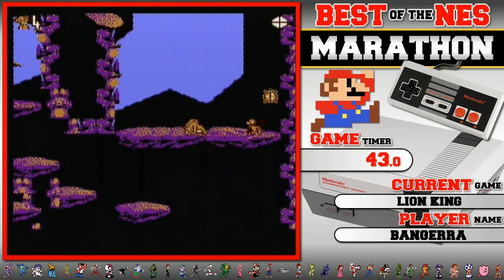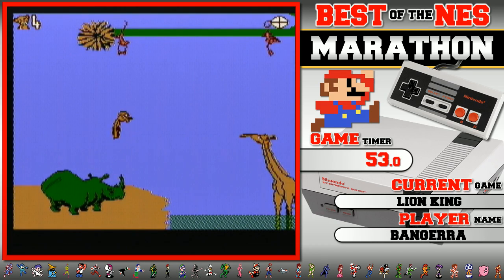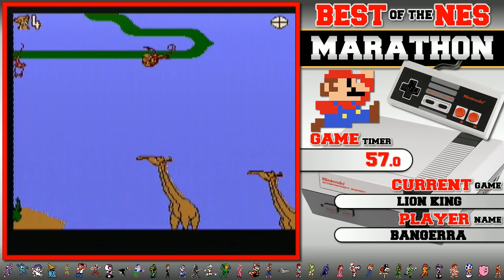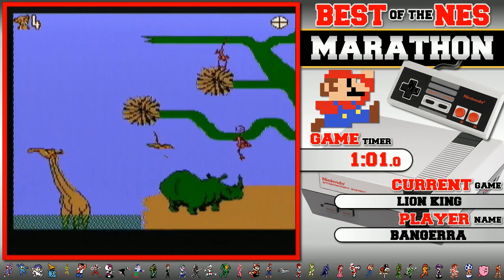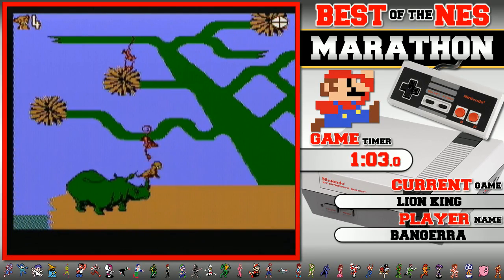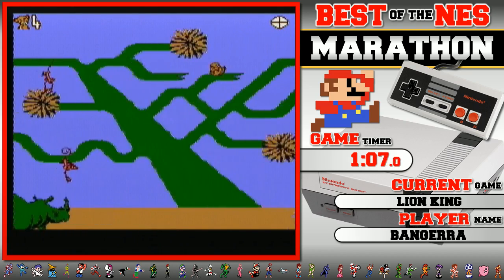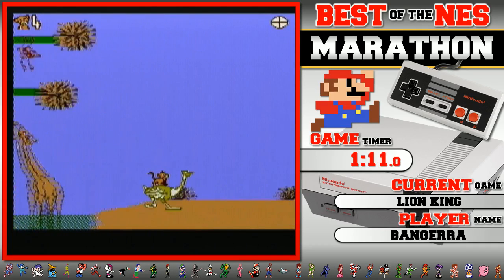And hyena RNG — that's already bad hyena RNG. Level one done. Level two — always remember to go left; one pixel to the right is death. Yes, you gain control over Simba before the screen gets color, so while the screen is black you are already moving.